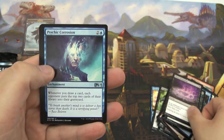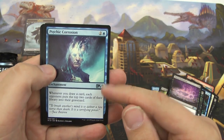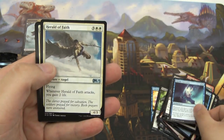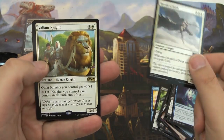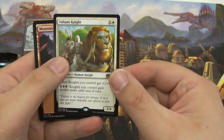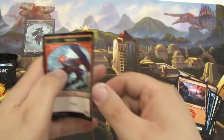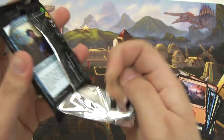Essence Scatter to counter those creature spells. Strangling Spores. Blood Divination. We got Psychic Corrosion — a mill card, that's pretty cool! A Herald of Faith. And a Valiant Knight — other knights get +1/+1, and you can pay two white and three to give them all double strike. Got a Mountain and a Dragon token. Alright, on to pack three.